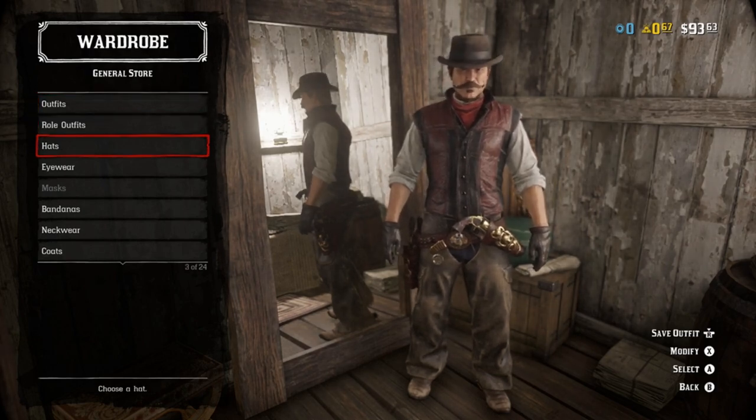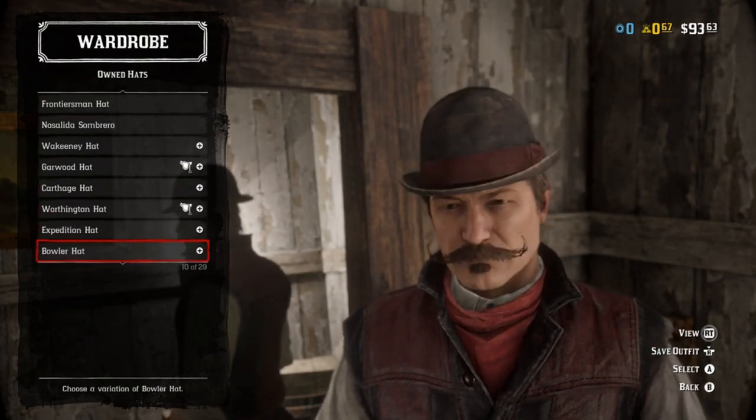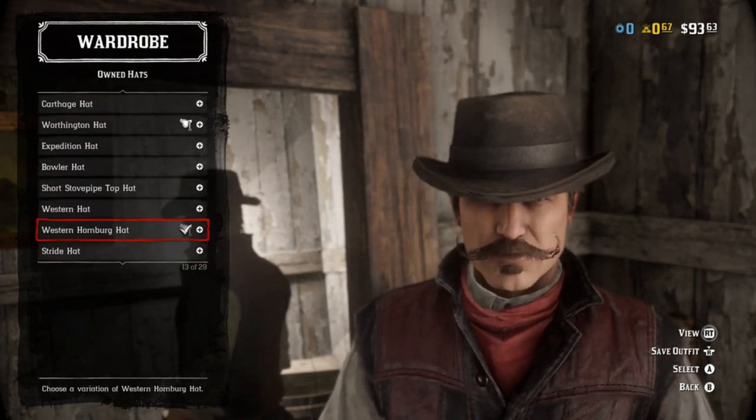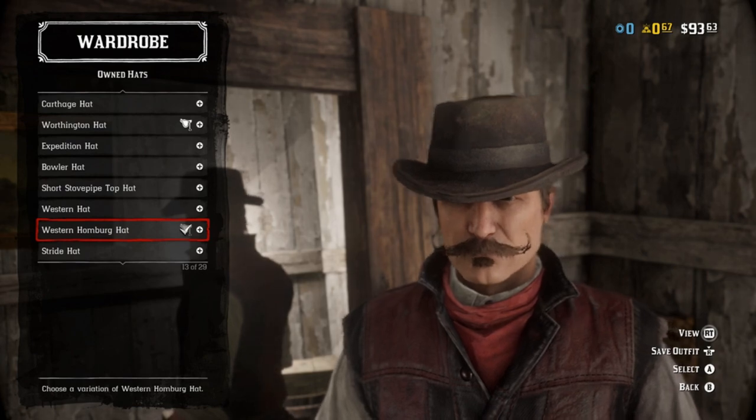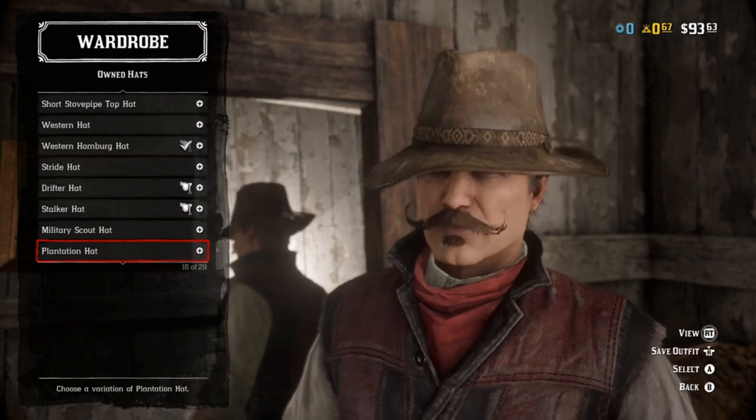Starting off with the hat - completely dealer's choice. We don't have anything really close to John's hat. I personally went with the Western Homburg hat. I felt it kind of fit the look, kind of had the right shape, but ultimately there's nothing close.